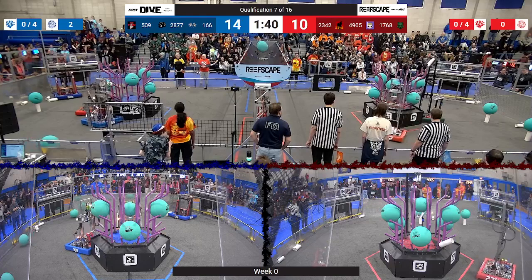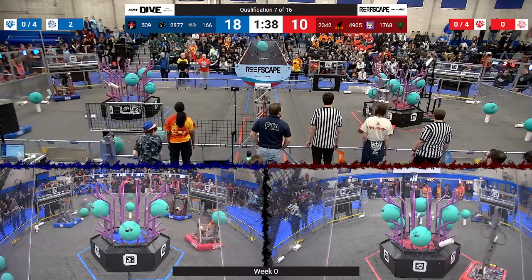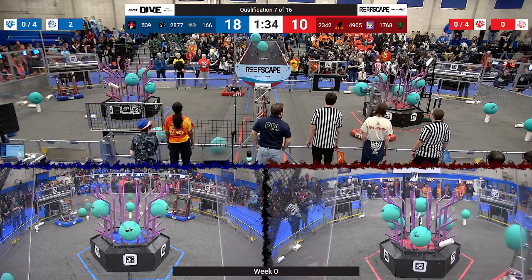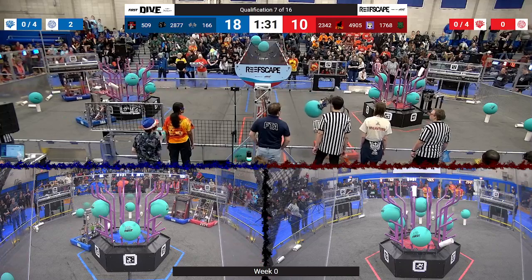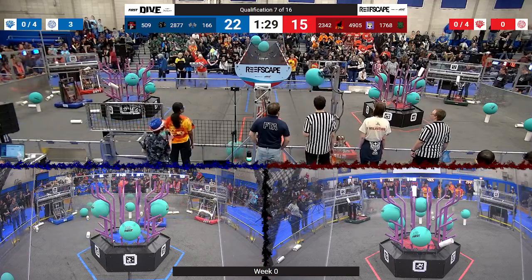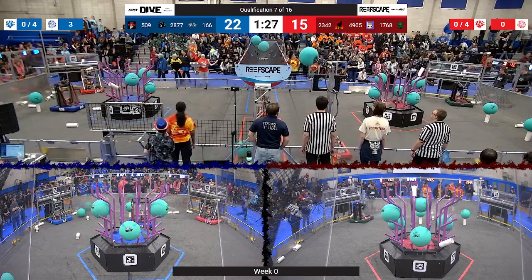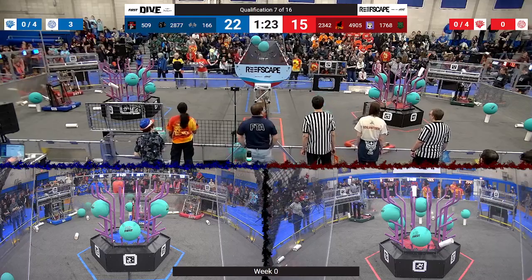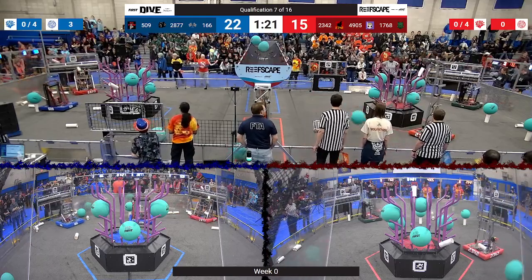Their partners Neshoba try to place a coral up onto level four — can they do it? Looks like Team Phoenix is able to remove an algae. Since you can hold a coral and an algae at the same time, Neshoba has placed another piece of coral up onto level four. Phoenix falls just a little bit short of placing a piece of algae through the net.